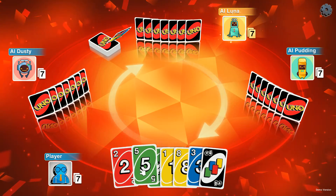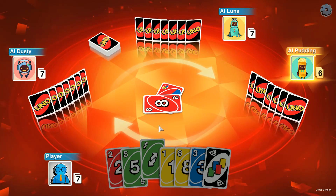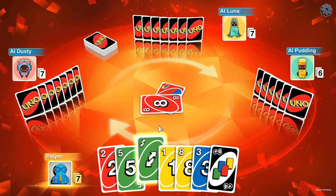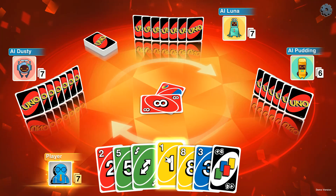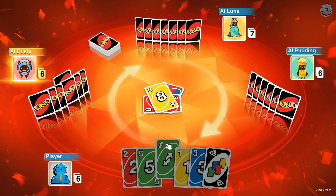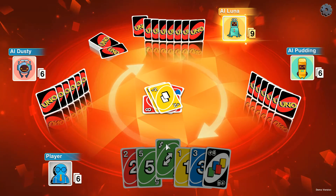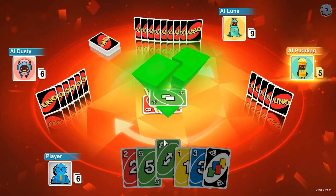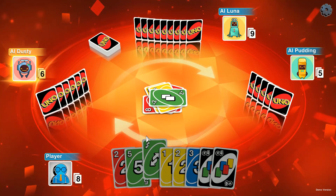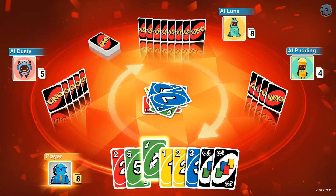I'm guessing this is a reverse card here. Looks like we're starting with red. My Xbox 360 controller just vibrated. Let's get rid of this eight. Draw two — okay. Oh thank you very much, I appreciate that. I've got two draw fours — lovely. If I get caught with those at the end of the round, I'm screwed.